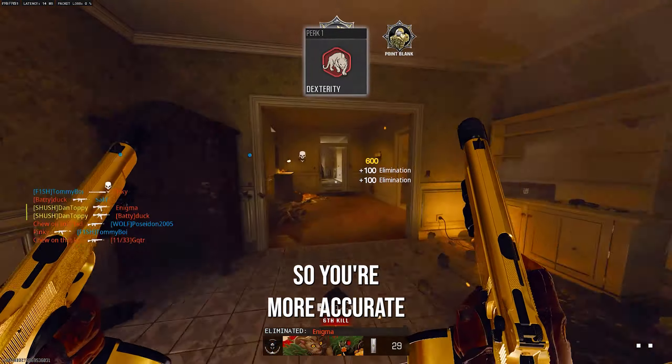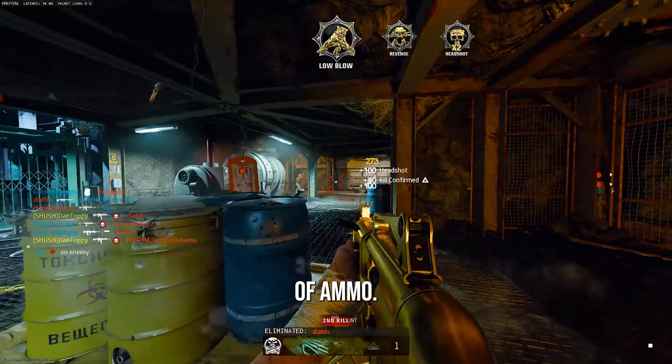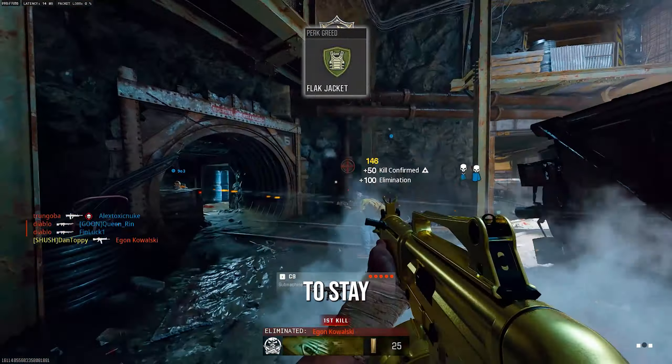For perks you need dexterity so you're more accurate whilst running and sliding around the map. Fast hands to quickly swap to the insane secondary on this class when you finally run out of ammo. Double time so you can run faster into the enemy spawn. And finally perk greed wildcard so you can take flak jacket to stay alive longer.